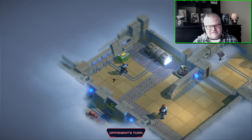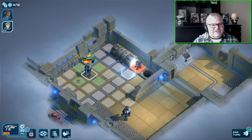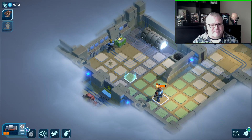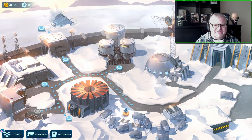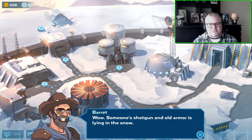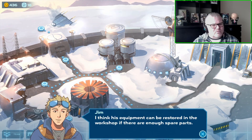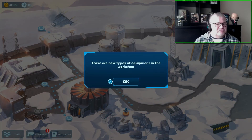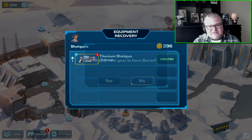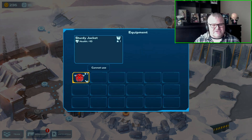Something this game doesn't do particularly well is explain the rules for each level. A couple of times I've played it and one of my squad members died but the level continued and I managed to get through. Then another time a squad member died and that was it — the level was over and I had to restart from the beginning. I couldn't really understand why. It doesn't explain it well at all.